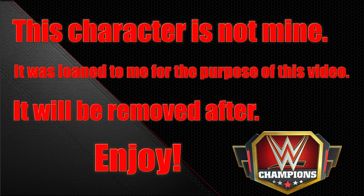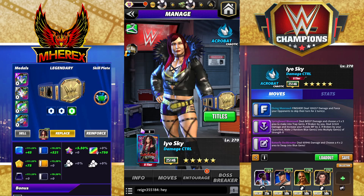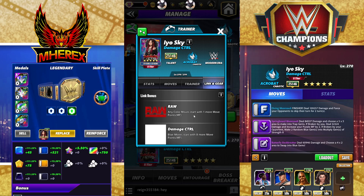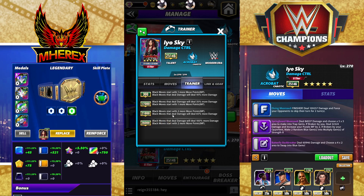Hey everyone, Merix here bringing you another video. This one is going to be on EO Sky from Damage Control. EO is this weekend's superstar and she will be available in the Flash Feud contest. She is a modern era chaotic acrobat. She's got the raw link — any color moves start with one more move point. Damage Control link — blue moves start with 8 more MP. Modern era gems do 5% more damage. With stock Damage Control gear, she is a very good trainer.